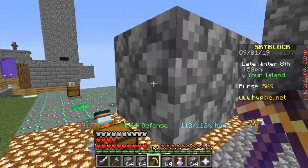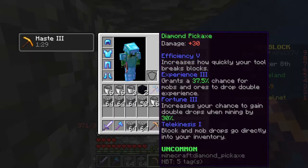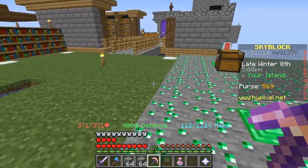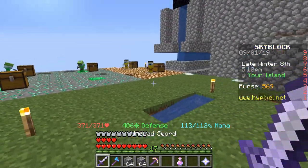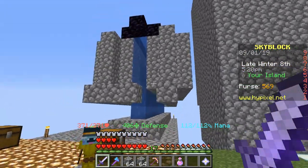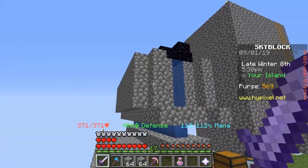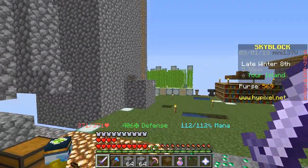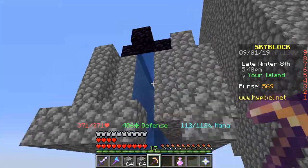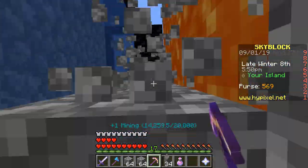I also added blocks at the ends here to keep me from running off the edge when I'm mining cobblestone. I also placed down a few glowstone minions so I can make a bunch of haste 3 potions, which is quite nice. I would like to make this generator look a little better — maybe I could make some of these blocks on the side glass, or maybe I should just make it obsidian so I can't break anything I'm not supposed to. But it's just so satisfying to break these blocks.